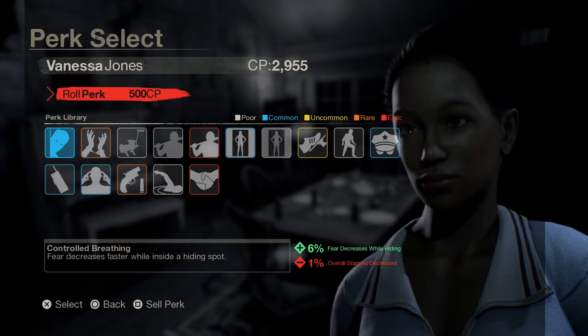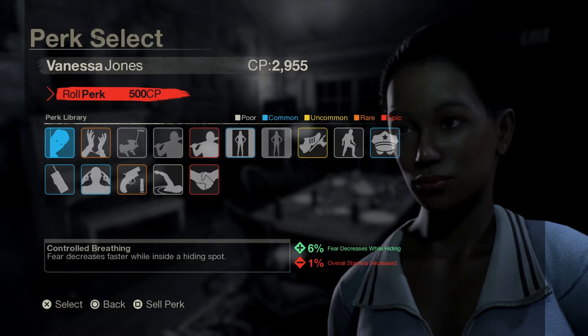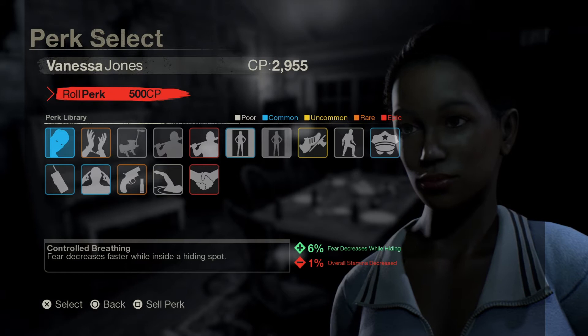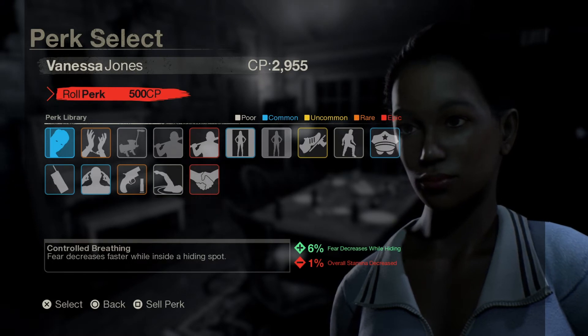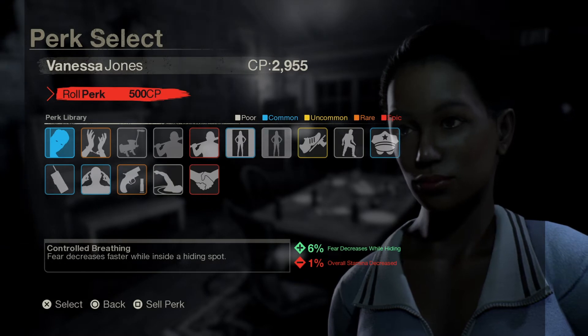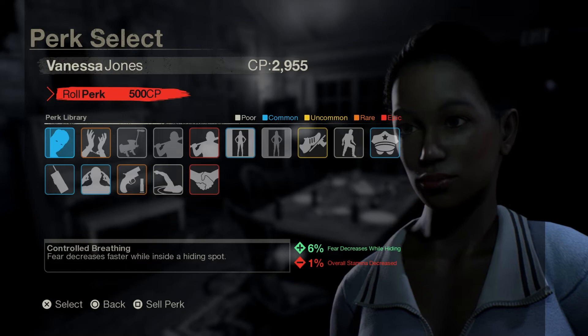Controlled Breathing applies in hiding spots like a tent, a cupboard, or under a bed. It's a common-tier perk, so it's not the greatest, but it gives you plus six fear decrease while hiding and minus one overall stamina decrease. Not too bad - though that's probably why I die all the time!